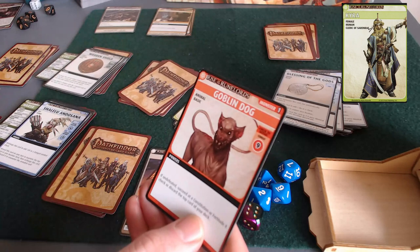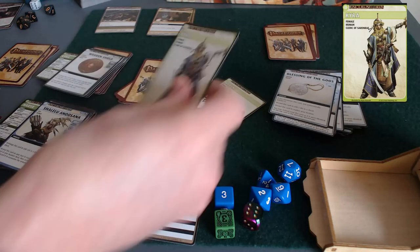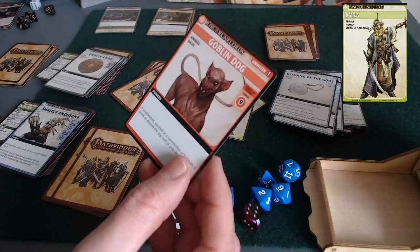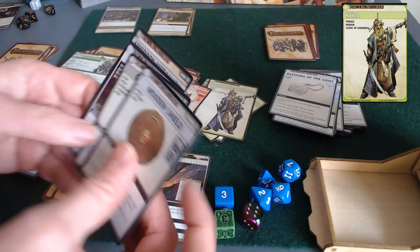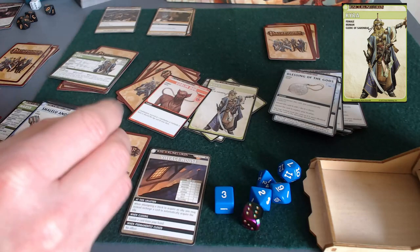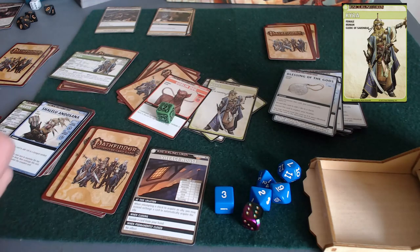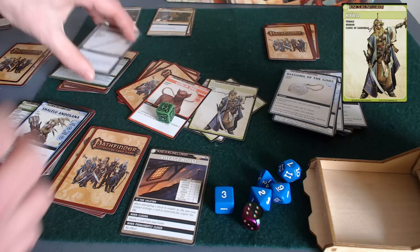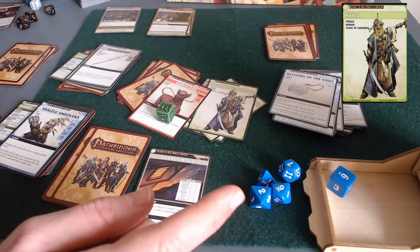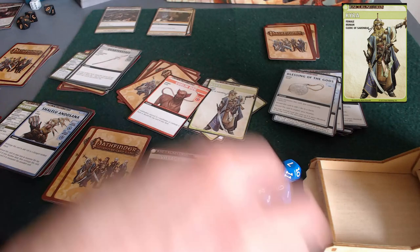Once again I just forgot to scry, so Harsk's turn ended. Goblin dog again - it doesn't matter, this is literally the same thing. We're going to try to defeat it with a bonus of two to melee, rolling d6 plus d6. That's looking a lot better - that's six, seven, eight, so she can't roll anything less than needed on this d6, and she defeats the goblin dog.